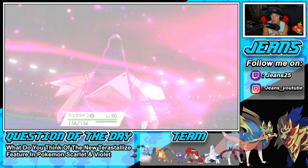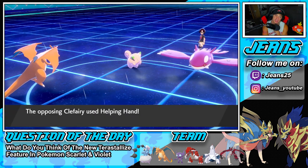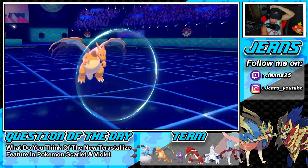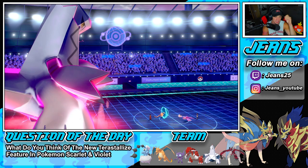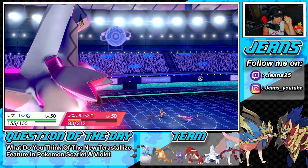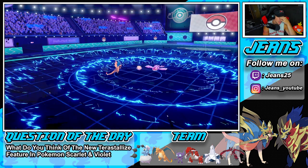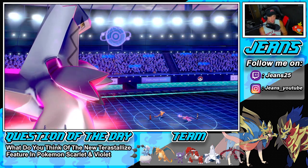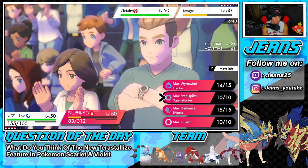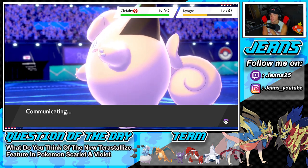He leads Kyogre and Clefairy. I consider Dynamaxing Duraludon for Stalwart to cancel Follow Me, and Dragon Claw turns into Max Steelspike which is gorgeous. He uses Helping Hand and I protect Charizard since we know Water Spout is coming. Duraludon eats the Water Spout — not very effective — but it still does over 200 damage. We whip up some damage back into Kyogre.